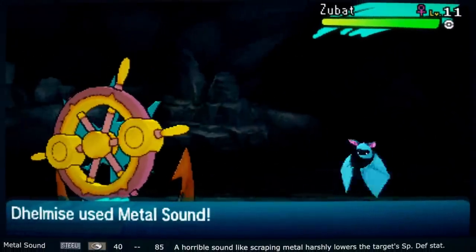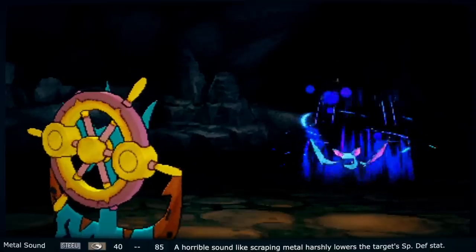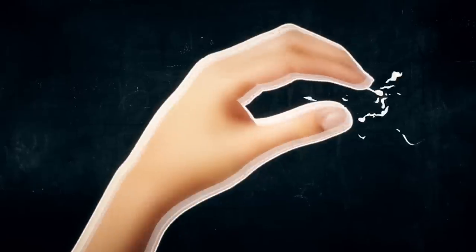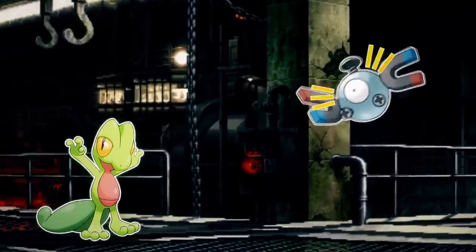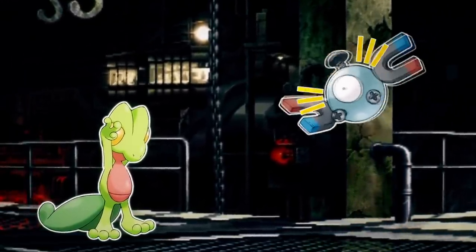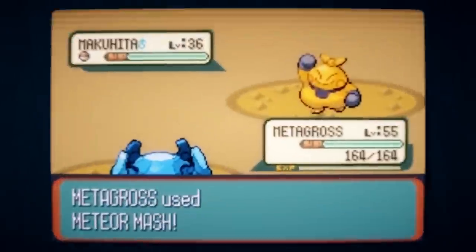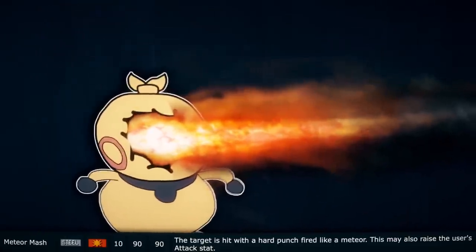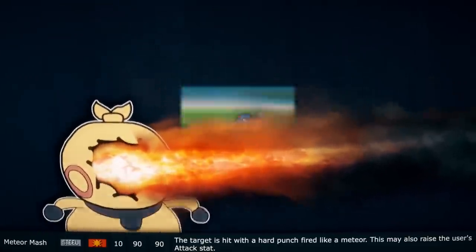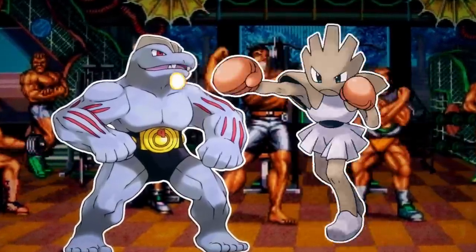Metal Sound is enacted by creating a very unsettling sound using the Pokemon's body — a loud scraping sound. Think scratching a chalkboard, only several times worse. Obviously the opponent will want to cover their ears, but that's a distraction, and the resulting headache and ear ringing lower the opponent's special defense. Meteor Mash is interesting: the user takes its fist or arm and strikes with the force of a meteor — pretty hefty. It gains its steel typing from the word 'meteor' mainly; think of this as the steel type equivalent to Thunder Punch and Ice Punch.